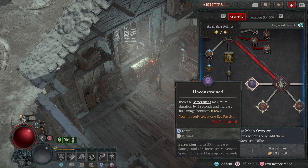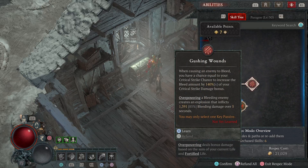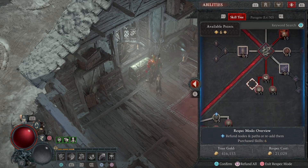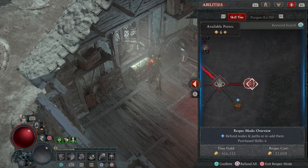I get my key passive. I've changed this from the one that just spins a bunch of fury — I'm actually going to go with this one: a bleeding enemy creates an explosion. So overpowering — when causing an enemy to bleed, you have a chance to do your critical strike chance to increase the bleed amount by 140 percent of your critical strike damage bonus. The main thing is the overpowering: a bleeding enemy creates an explosion that inflicts 1,391 bleeding damage over five seconds. The thorns create bleeding, which feeds into that — enemies take 10 percent of my thorns as bleeding damage over five seconds.